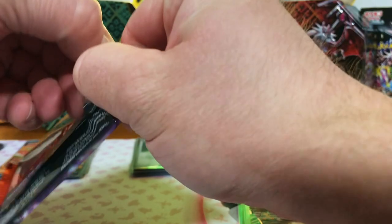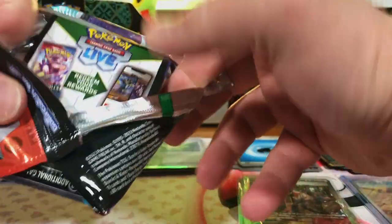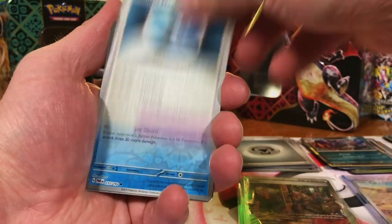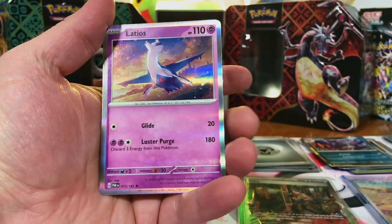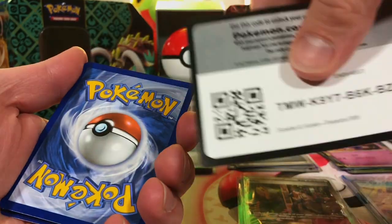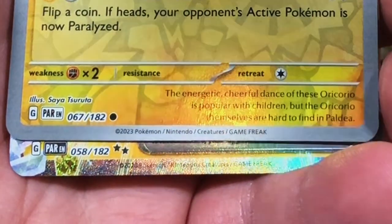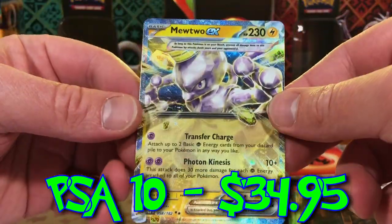Two specials in a row — can we go wild and go for three in a row? I highly doubt it, but I wasn't even expecting two in a row. Snorunt, Wigwit, and Latios. Knacklby, Oricorio, and double rare — that's the Mewtwo! Yes it is. Love that Mewtwo.